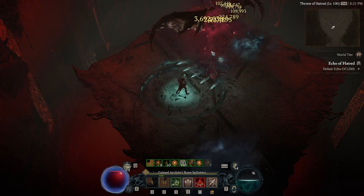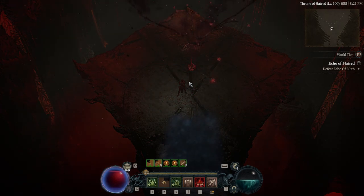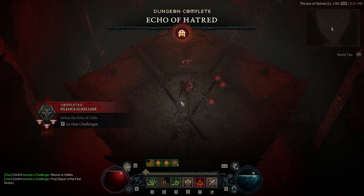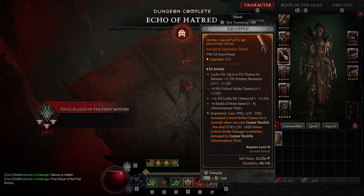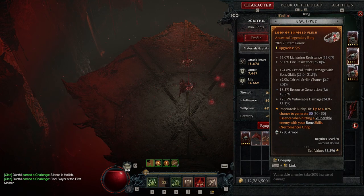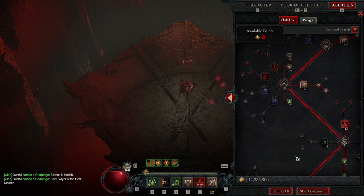The most important part of the cheese is positioning during the first phase and your aiming, so you hit as many of the splinters coming from the bone spear as possible. With the legendary power on your two-handed weapon, they do a lot of damage — the difference between hitting two splinters versus five is huge. Hopefully this answers most of your questions. I will have a link to the build in the description.